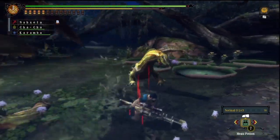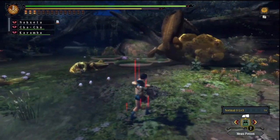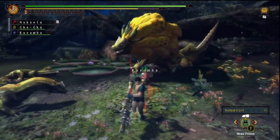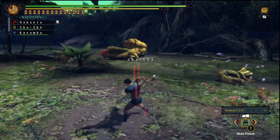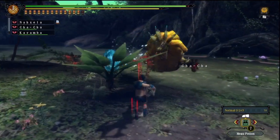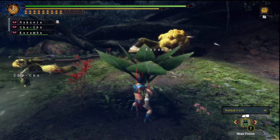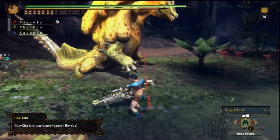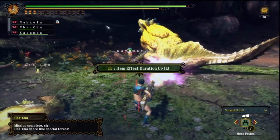You also have elemental damage, where elemental shots deal a combination of shot-type damage and the specific element, though the shot-type damage on elemental shots isn't as high as normal shot. As I mentioned earlier, slicing shot has an initial shot-type damage hit, and then after the bullet explodes in the monster the rest of the hits are all slicing damage.